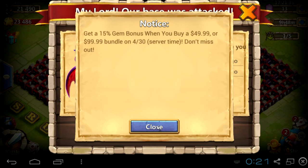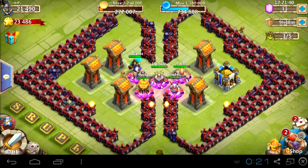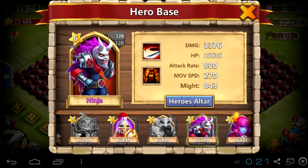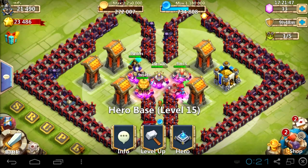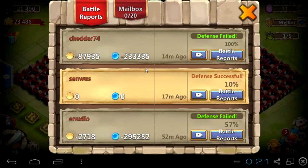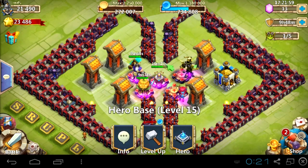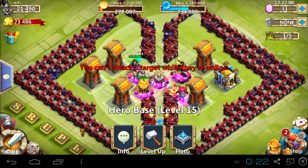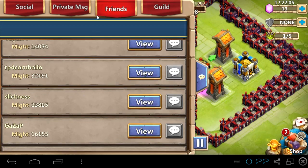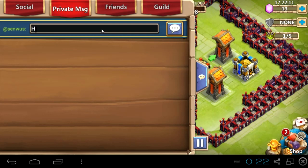Hey guys, what's up! This video will show you how to use your smurf accounts to farm gold. Sadly my heroes aren't dead so I have to exchange them with my other legendary heroes. You can see the mailbox — it's always empty, we'll see it in the future. Let's use Immortep, Succubus and Paladin.